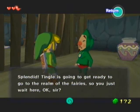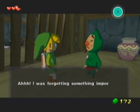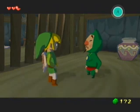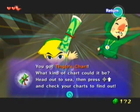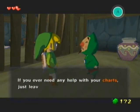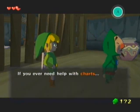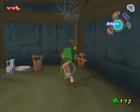Not until we play the Song of Healing. 'Tingle is going to get ready to go to the realm of the fairies — so you just wait here, okay, sir?' I'm just gonna stand here in your nasty prison cell waiting for eternity. 'I was forgetting something important — Mr. Fairy, you want to come to my island, don't you?' Not particularly, but you got the Tingle's Chart. 'Head out to sea and check your charts to find out.' That sounded like I said 'check your tarts to find out.' Tingle's Tart! 'If you ever need any help with your charts, just leave it to Tingle.' Am I seriously gonna make calling charts 'tarts' into a thing? I hope not — that's the stupidest thing.